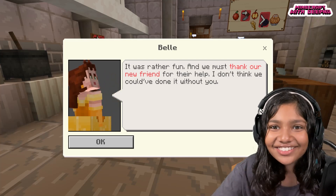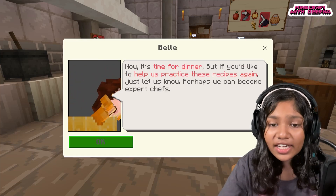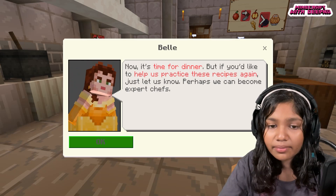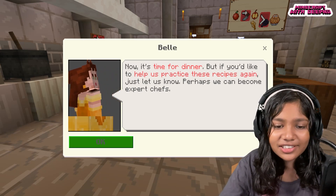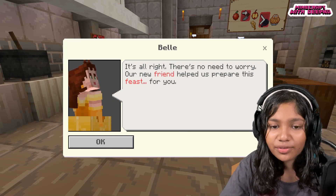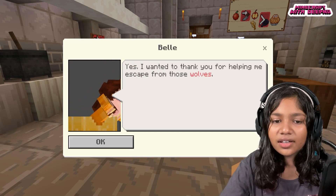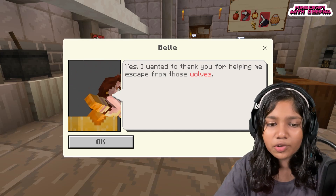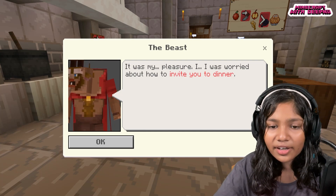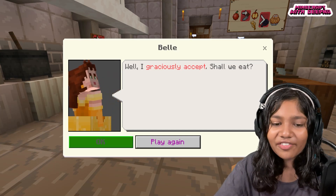Lumiere: 'It was really fun and we must thank our new friend for their help — I don't think we could have done it without you. Now it's time for dinner — if you'd like to help us practice these recipes again, just let us know. Perhaps we can become expert chefs!' The Beast is presented with the feast and he thanks Bell for helping him escape from the wolves. They graciously accept and sit down to eat.